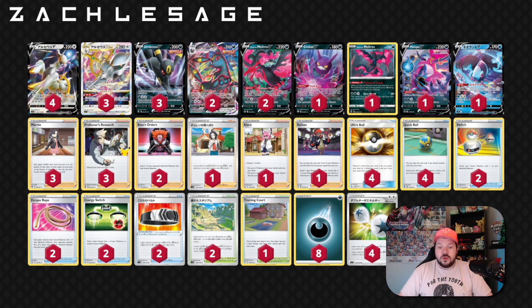Training Court is there in case we want to get energies back, and then we can Marnie them back into the deck. You could go Clara one turn, Marnie those energies back into the deck, and then attach them with Arceus. Double Turbo Energy is the card at the end — you can slap it on any Pokemon, but the attacks of that Pokemon do 20 less damage. So not mattering too much — 180 with Arceus V-Star, or hitting other numbers with Umbreon — you have to decide how the two-shot is going to work out, but I think it does work out overall.